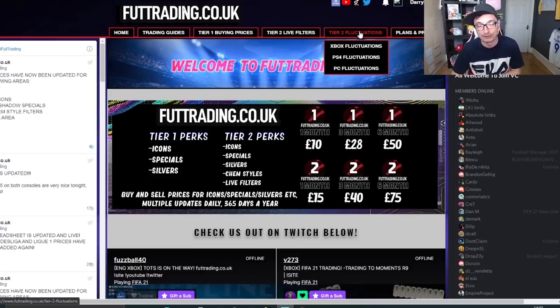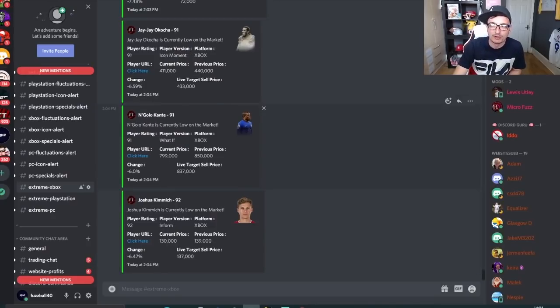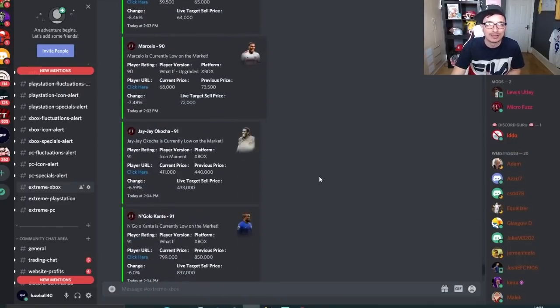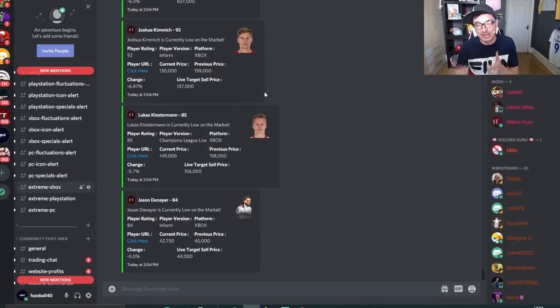We've recently introduced a tier 3, thanks to you guys asking us to develop a bot. We came up with a program that pings you every three minutes telling you when cards are low and what to sell them for. This runs 24 hours a day in the Discord, showing you the current price and the live target sale price, so you're continually getting deals to make coins the legitimate way. Check it out, get involved — foottrading.co.uk — but for now let's get into the video.